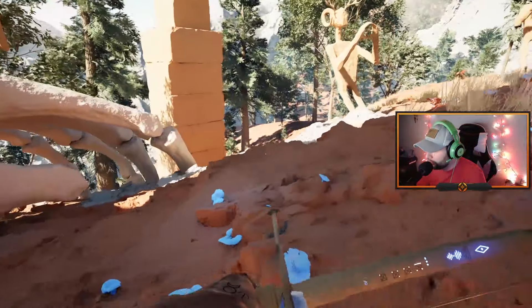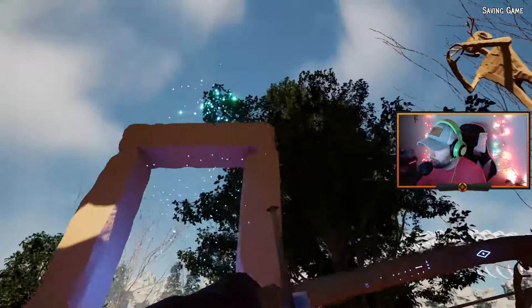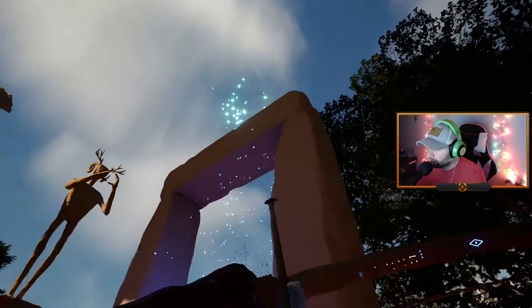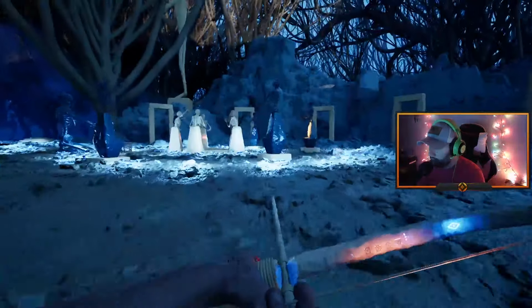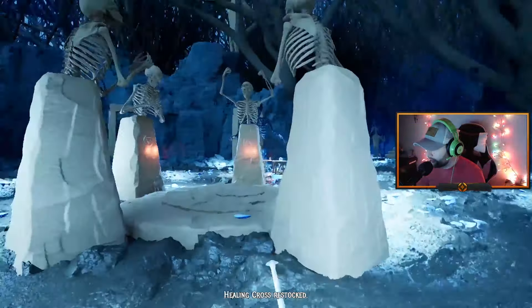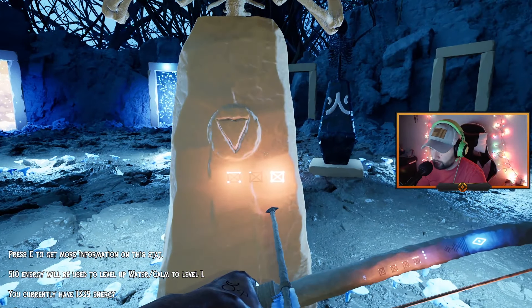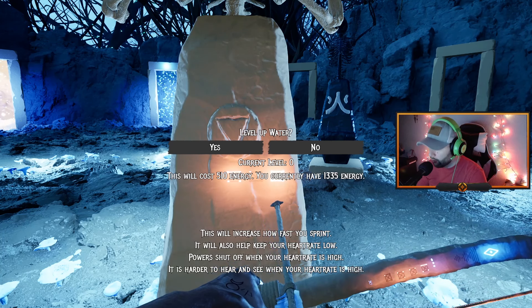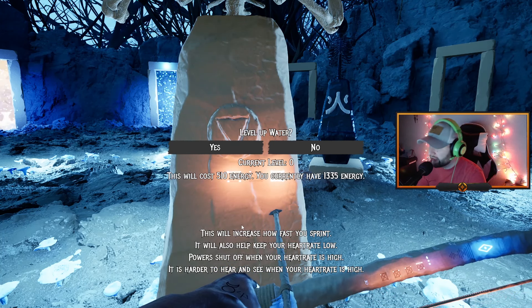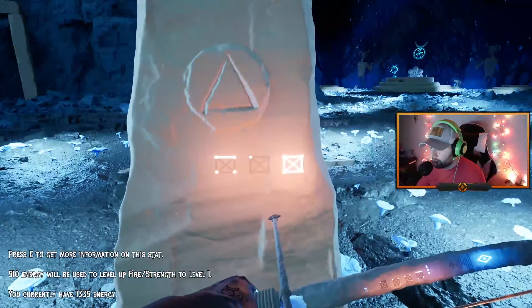I don't know what they're talking about. Oh wait — is it that symbol in my left hand? It might be that. Let's go through here and restock, and see if we can get an upgrade. I have two upgrades available. Press E to get more information on the stat. Water: costs 510, increases how fast you sprint and keeps your heart rate low. Powers shut off when your heart rate is high — that seems important.